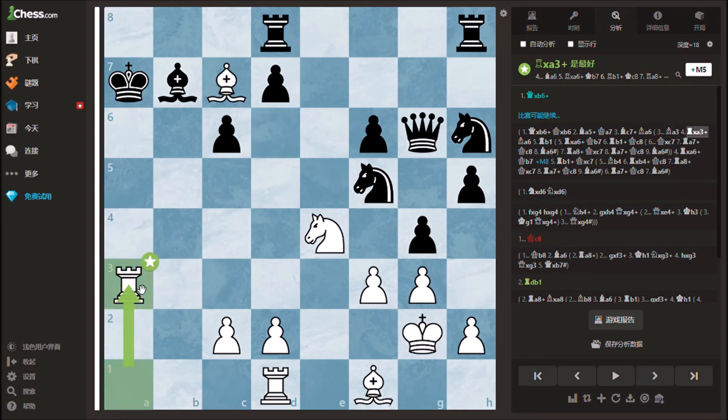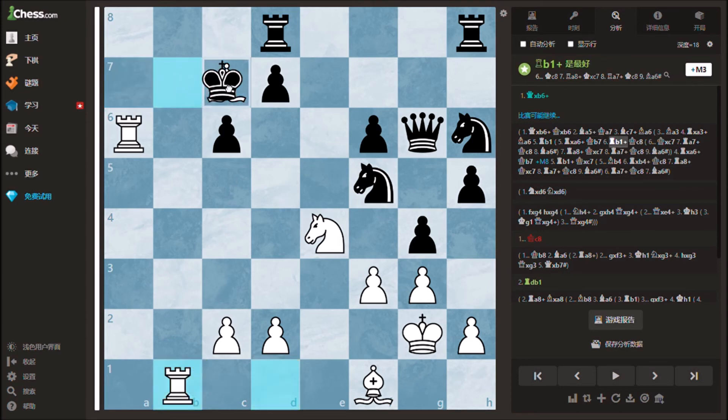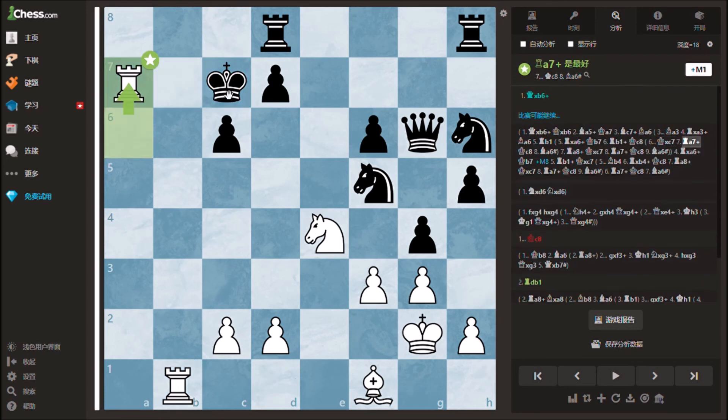Now after the only legal move bishop a6, white can take the bishop since it's protected by the white bishop on f1. Next, white can sacrifice the bishop and bring the other rook into the attack by playing rook b1, leaving black with only two legal moves. If black accepts the bishop sacrifice, white can play rook a7, leaving black with the only move king c8, followed by bishop a6 checkmate.